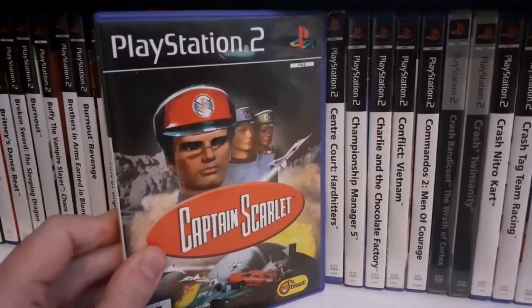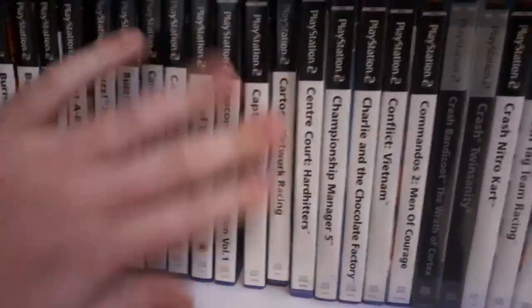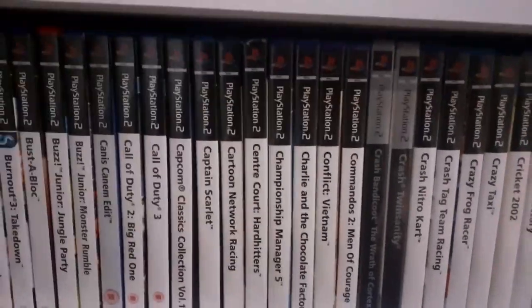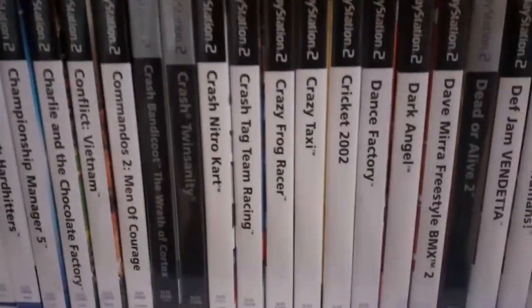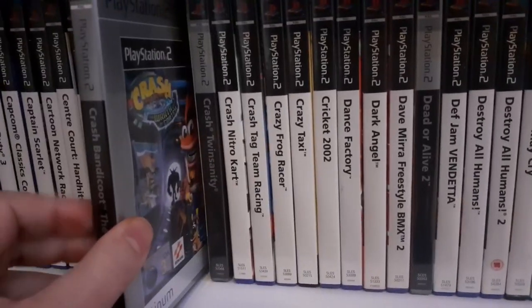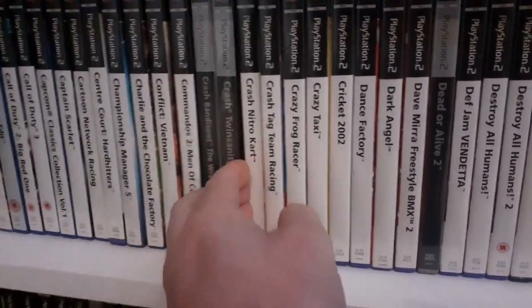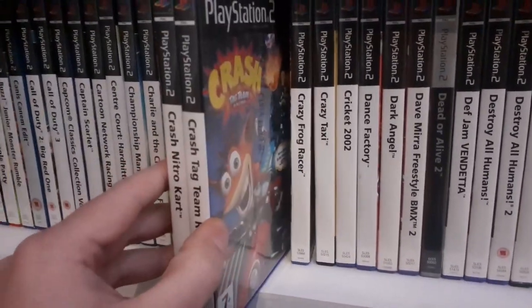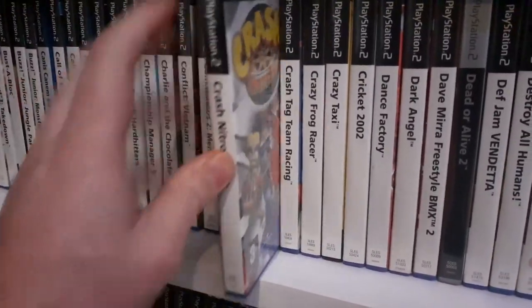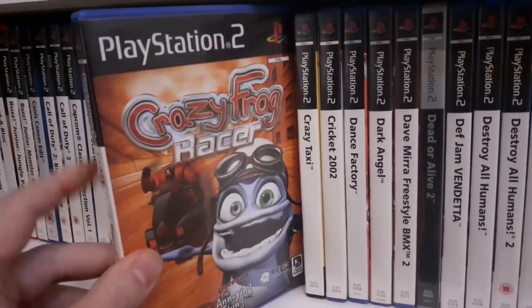Captain Scarlet — if you're of a certain age you remember this, it's similar to Thunderbirds but a bit more creepy. What else — the Crash Bandicoots: Wrath of Cortex goes for a couple quid in CEX still. Twin Sanity, and then there's the two Crash Racers — Tag Team Racing and Nitro. Who remembers Crazy Frog Racer? Right next to the classic that is Crazy Taxi.